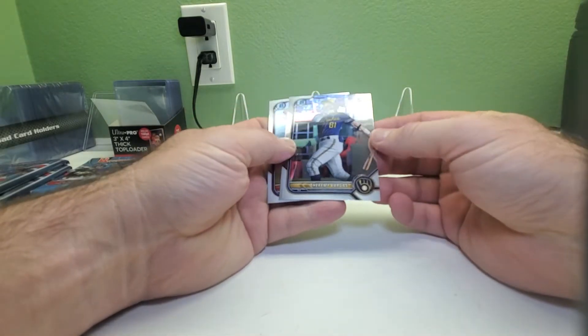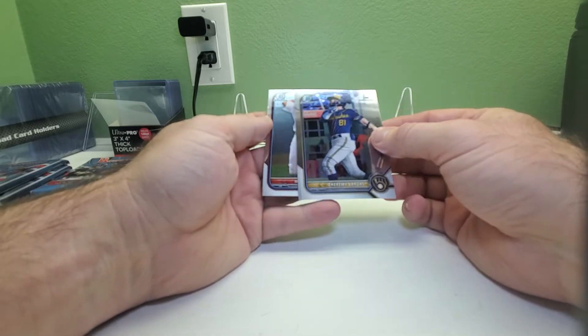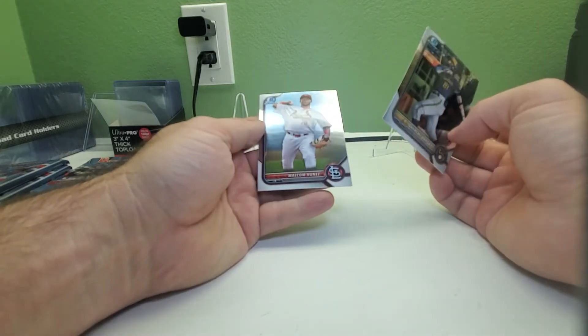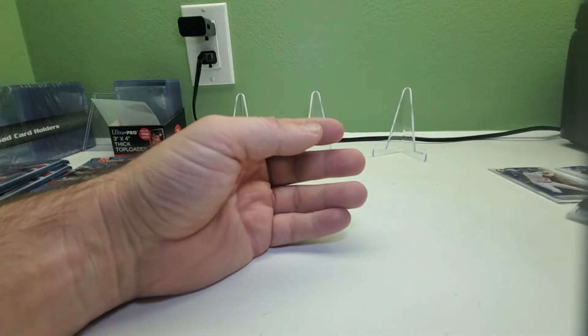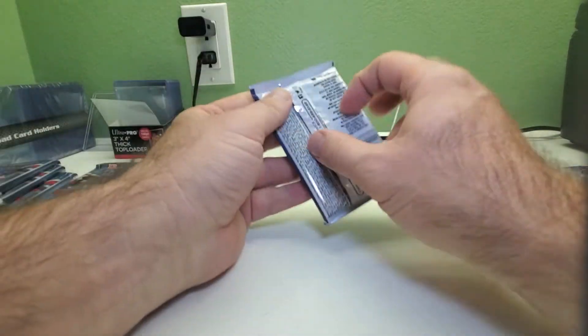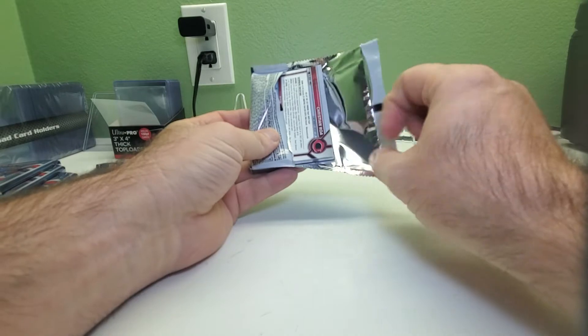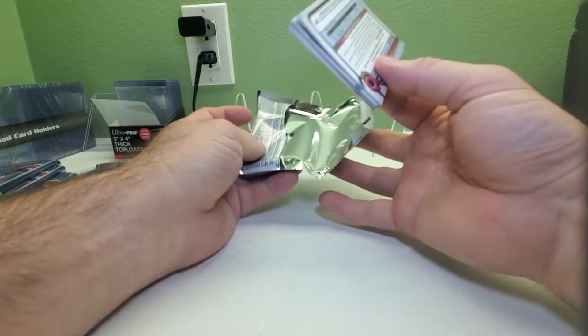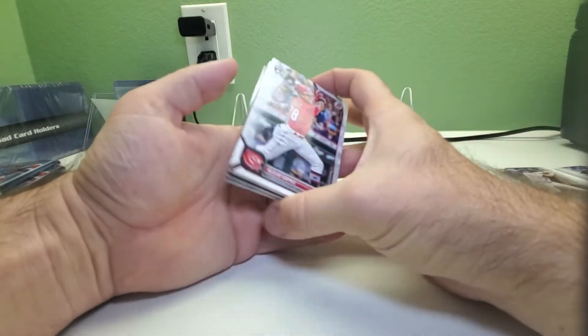Here we go with the chromes — looks like you get two chromes a pack. We got G. Hevy Vargas First Bowman and Malcolm Nunez. There's an interesting name — they put a weird letter in front to make it unique, something like Jeremy but spelled differently. I'm not sure how to pronounce it.